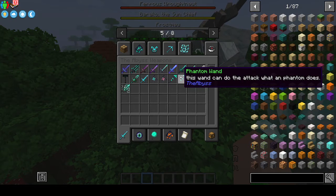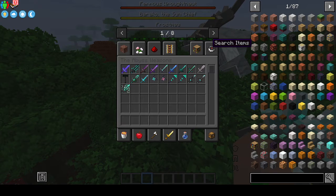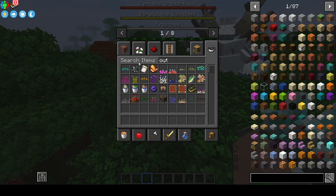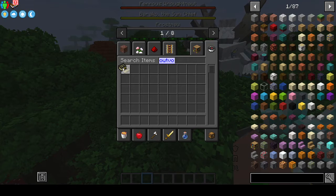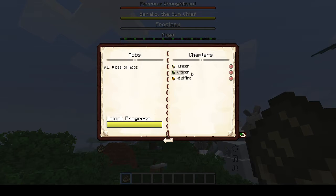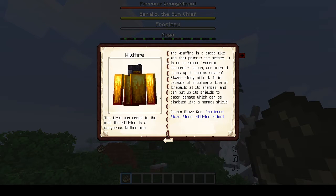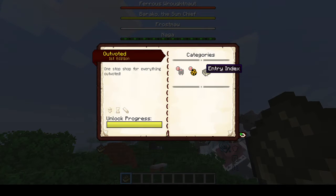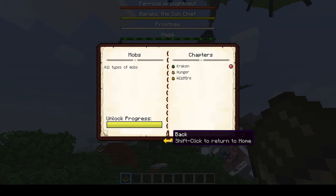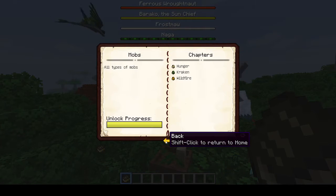This also has some of the outvoted mobs. Let me look up outvoted — let's take a look in this book. We have the Hunger — but that was the mod — the Wildfire, and then the Hunger. How about the Kraken? There we go, that's pretty cool.